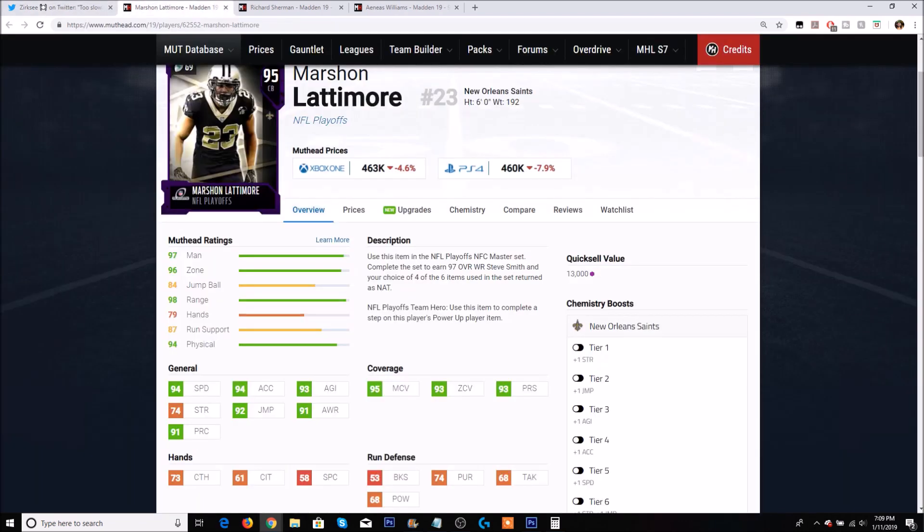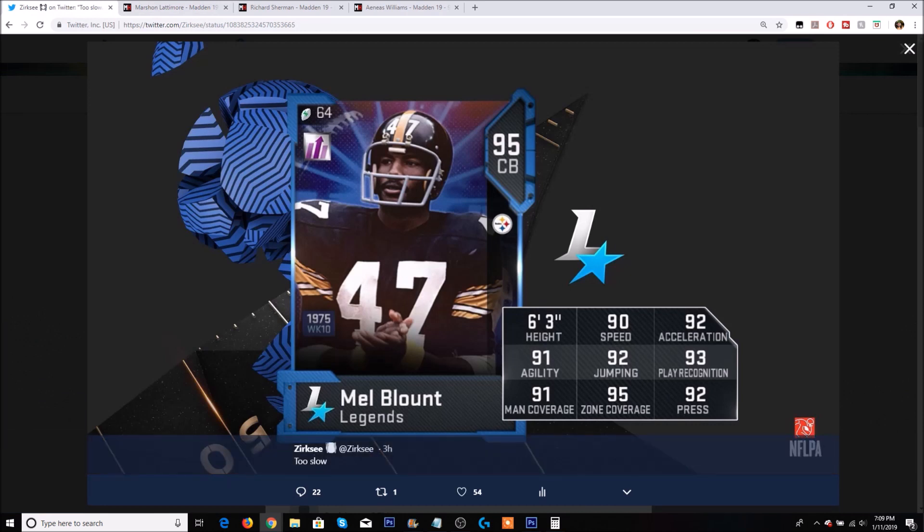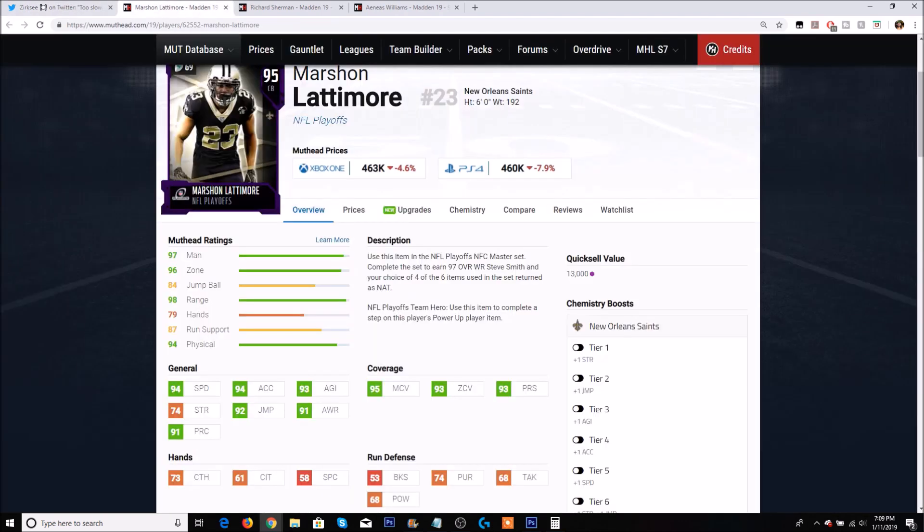Take a look at Marshawn Lattimore. Lattimore has 94 speed with 94 acceleration. He is also 6 feet tall and is only going for 460,000 coins. His coverage stats: 95 man, 93 zone, 93 agility, and 93 press. I would definitely take Marshawn Lattimore over Mel Blunt — literally just off the speed alone. If you have 4 more speed than someone, I am definitely picking that card.